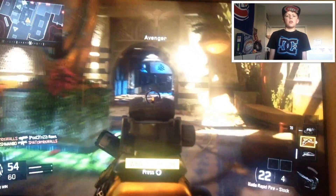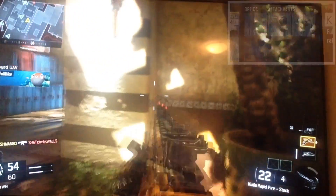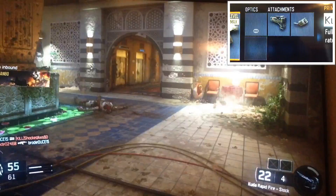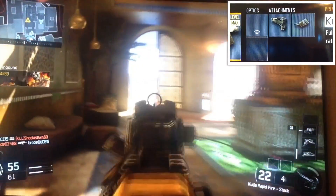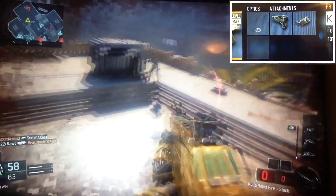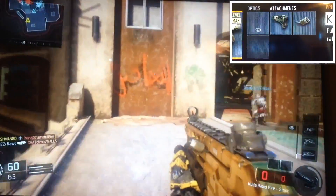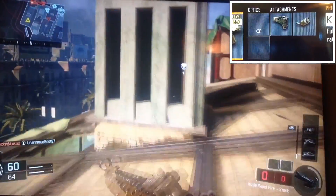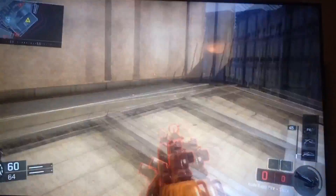The attachments for this weapon are rapid fire and stock. What stock allows you to do is move around quicker when you're aiming down sights. It's very good if you're in a gunfight, and that's why I use that. Rapid fire just gets your shots out quicker and it's way faster to kill enemies. So that's the attachments that I use.